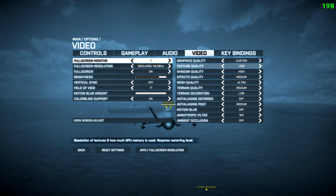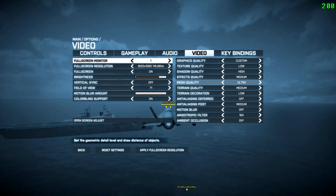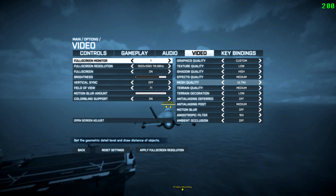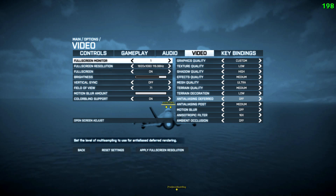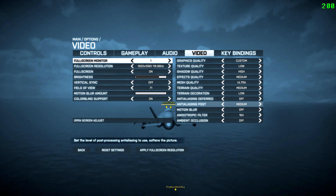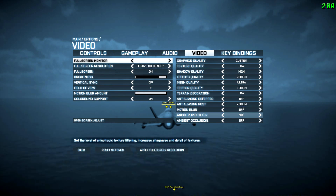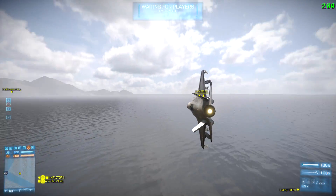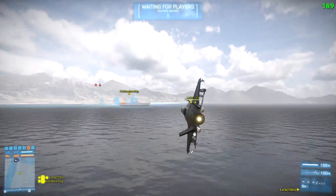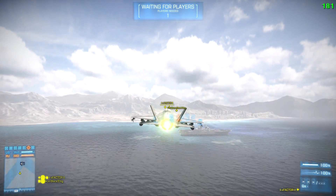Graphics quality is custom: texture low, shadow high, effects medium, mesh ultra — that one's important as it costs some frames but is a performance-related setting. Terrain medium, terrain decoration low, anti-aliasing off, anti-aliasing post medium, blur definitely off, anisotropic filter 16x, and ambient occlusion is off. Some of those latter settings can really cost you frames, so you have to be careful.